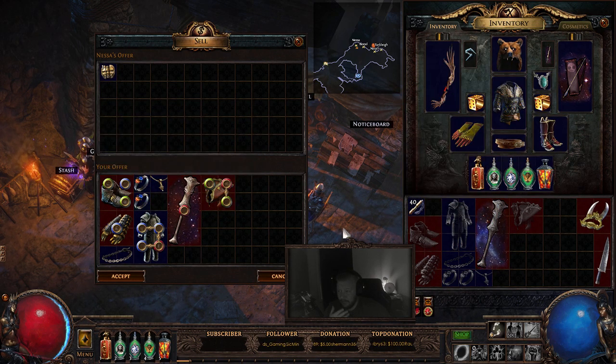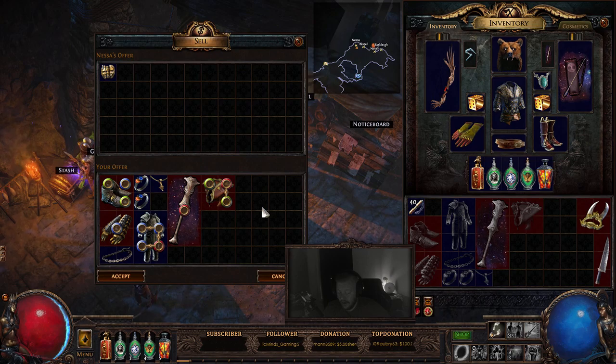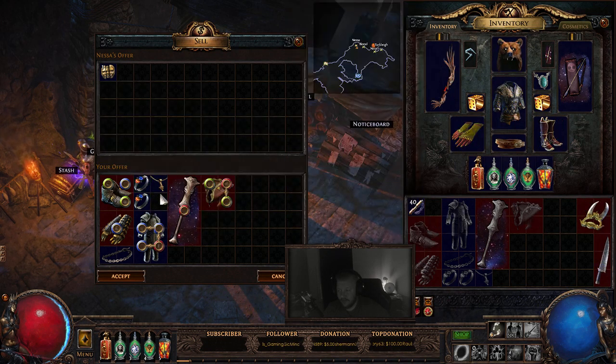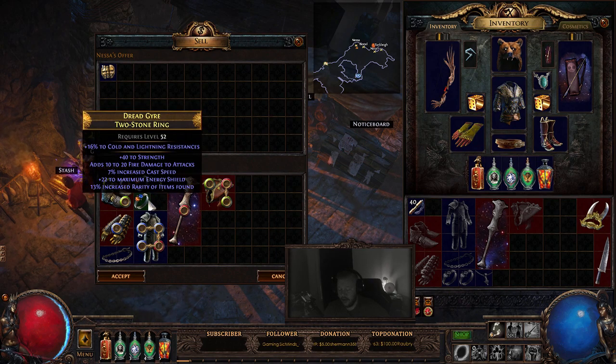With that being said, you can also do this with regal orbs. If you need regal orbs, everything just described can be done the same way, but all the items need to be item level 75 or higher, and they can be identified or unidentified. Being unidentified, you get two; being identified, you get one. If even just one piece of gear is identified, you'll only get one.